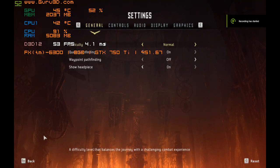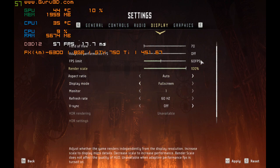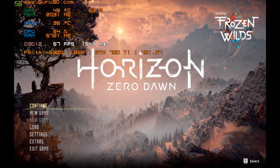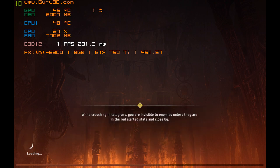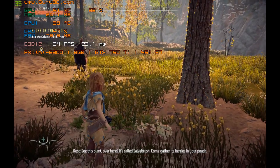Hello everyone, this video is about showing the benchmark for Horizon Zero Dawn. Here are the settings: 720p and graphics at lowest as it could be. I'm going to provide some commentary to give an idea of how it's going. My memory is already at 2 GB for GPU and it's maxing RAM at 7, giving me 57 FPS at the menu and then 30 in the game.